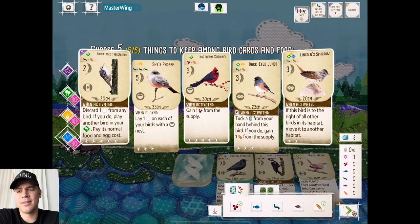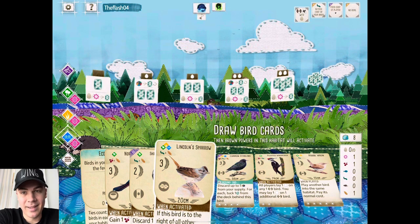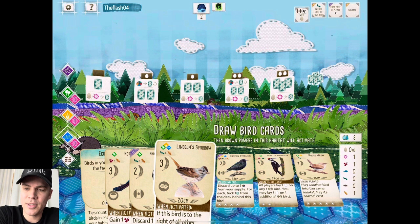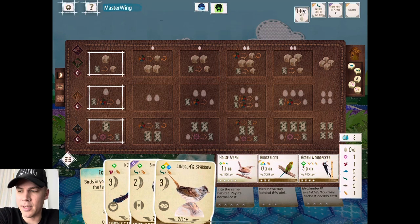We're going to take the Cardinal, Tree Creeper, and Lincoln Sparrow. That's right, it's not the strongest of hands. A lot of people are hesitant and avoid the Tree Creeper. But we're banking on it. Of course it matches the first end of round goal, but that's not why we're keeping it. Our opponent picked up what we thought — that's why we're keeping it.